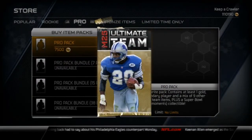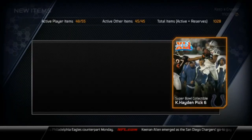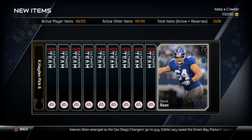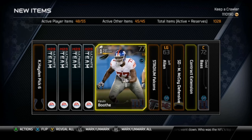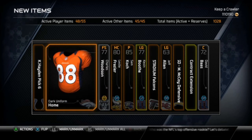This is our last Pro Pack unless we get something absolutely amazing. We'll get a pick 6 right here for the Super Bowl collectible, contract extension for 48 games, Jeff Allen, Georgia Dome. There's our gold card, but no more collectibles.